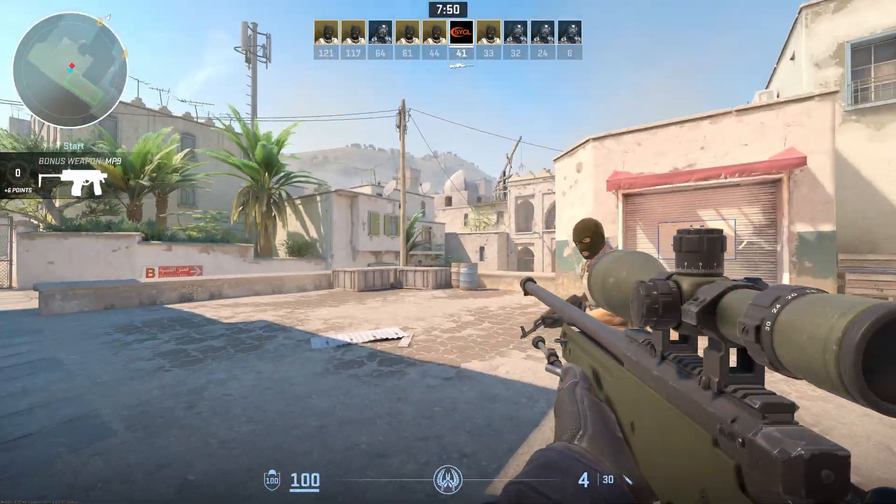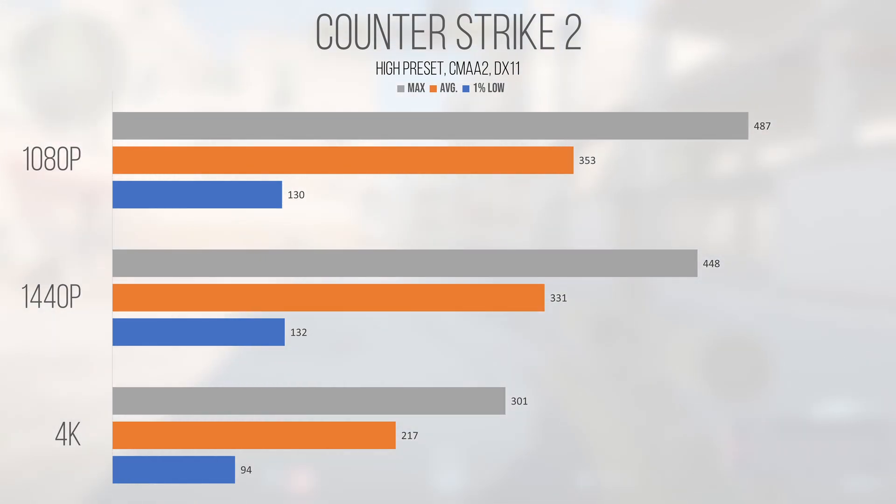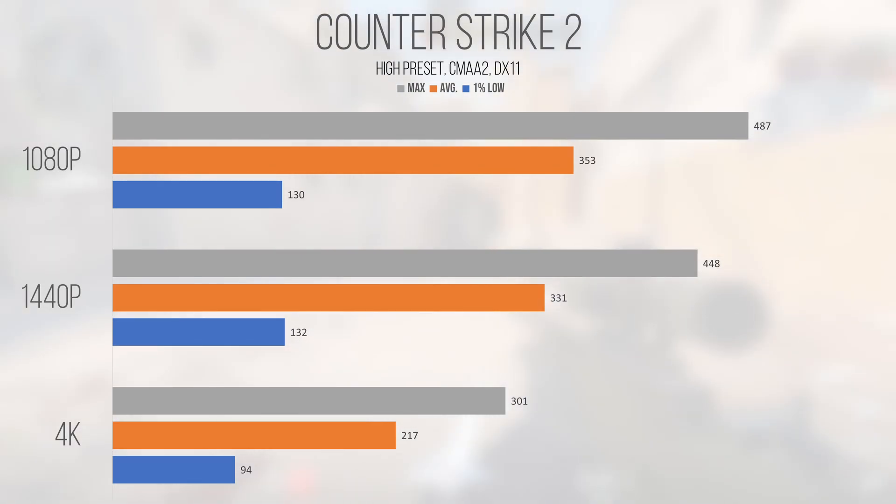Counter-Strike 2, an eSport title also built on DirectX 11, saw the 4070 push performance that is beyond competitively viable at all resolutions. In fact, it looks like there may be a CPU bottleneck at 1080p. With an average and 1% low of 353 and 130 FPS at 1080p, we're definitely CPU bottlenecked, but not super severely. 1440p only dropped to an average of 331 and a 1% low of 132. Even 4K returned an average and 1% low of 217 and 94 FPS — beyond competitively viable — and while I would generally game at 1440p, you can definitely turn the resolution up and the 4070 can accommodate.